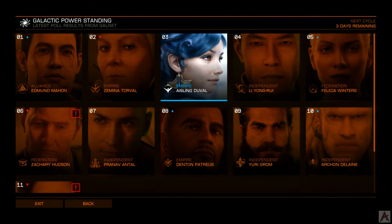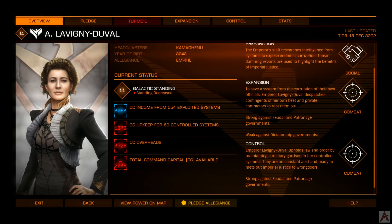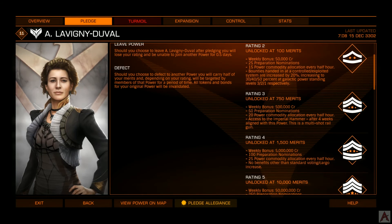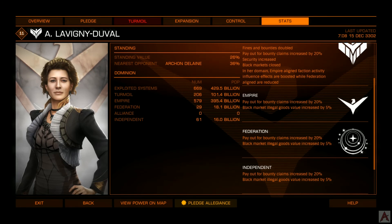That pretty much concludes this high-level overview of Power Play. I plan to ally myself or pledge towards someone — probably Lavigne Duvall. The reason I've picked her is, first, at rating 3 I get the Imperial Hammer, which could be fun as a multi-shot railgun. At rating 5, I get a 100% increase on bounty payouts in controlled or exploited systems, which is a long-term goal. Also, probably the thing that has made her fairly popular: in any system she has exploited or controlled, you get a 20% increase in bounty claims regardless of who exactly that system is affiliated with.